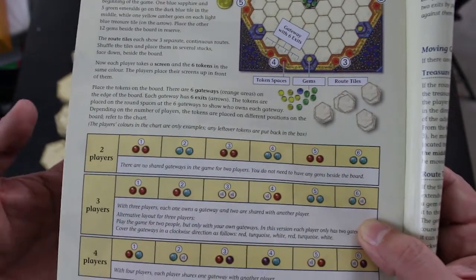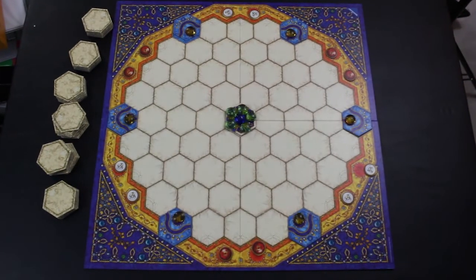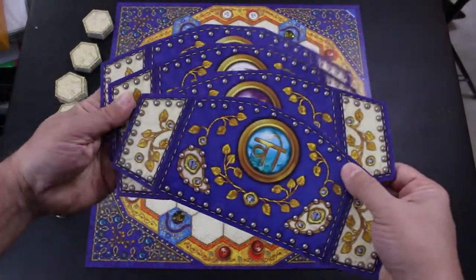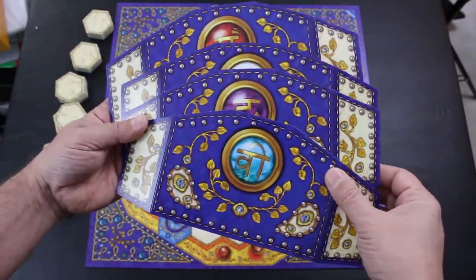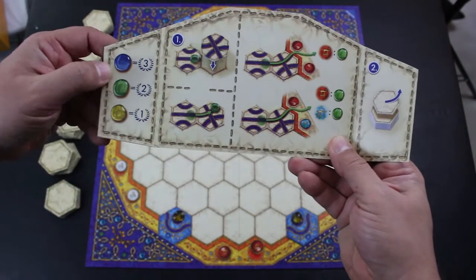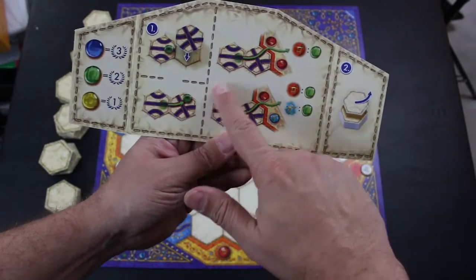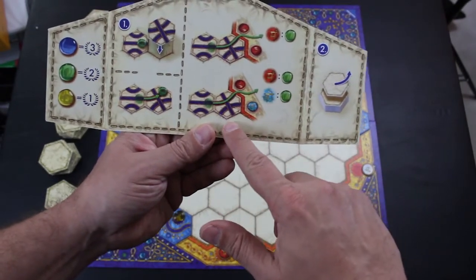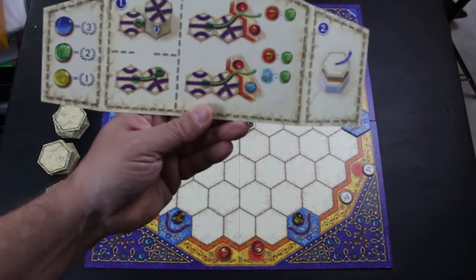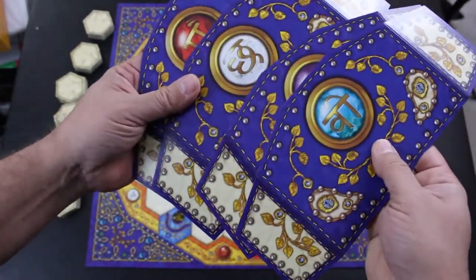Every player also has a shield which hides what they've collected. The back side of the shields shows the point value for all the jewels and also provides examples of how tile placement works. These are really nicely designed large shields — they did a pretty good job with those.